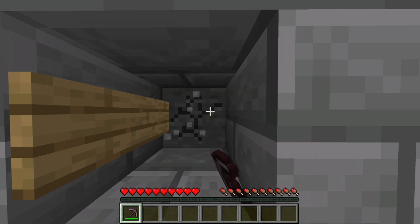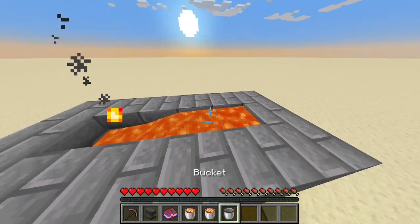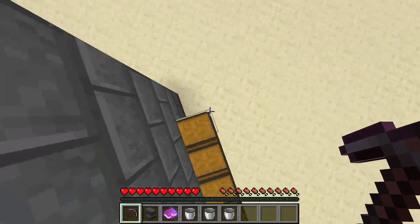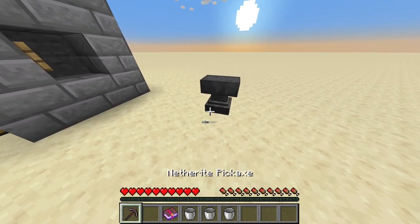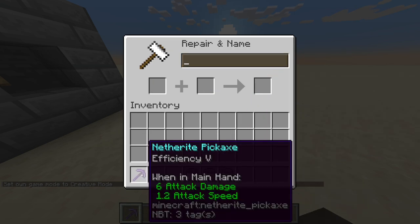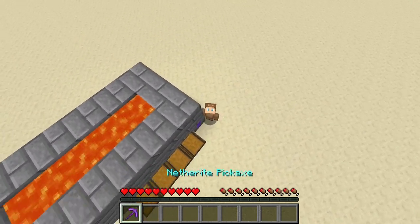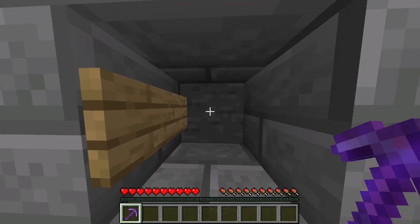And yeah, that's it. For potential improvements, I recommend lava buckets on top of every block — that's going to be the fastest. And I would also recommend enchanting your netherite pickaxe. So you take your pickaxe, take your efficiency 5 book, and you have your enchanted pickaxe. With those improvements and the efficiency 5 pickaxe, this is the fastest this farm can get.